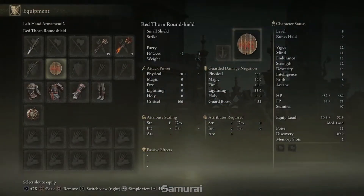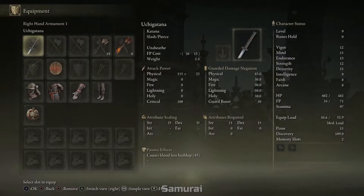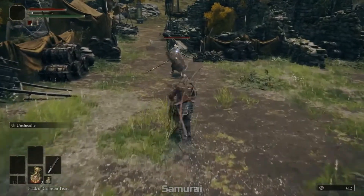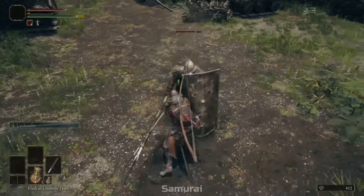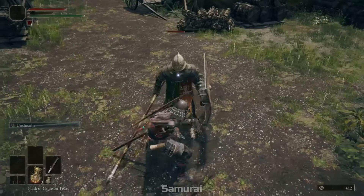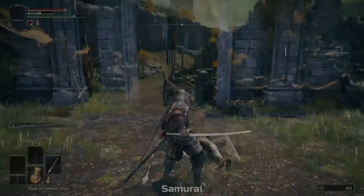The only downside is the shield is pretty bad, so I wouldn't utilize it much. But the armor is decent, you stay at medium load, you have a ranged weapon, and a really good melee weapon. You can build out your character how you see fit with the melee stats provided. Overall I think the Samurai is one of the better melee classes to start with and I would highly recommend it.